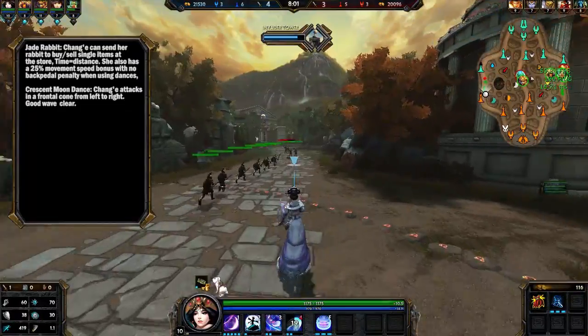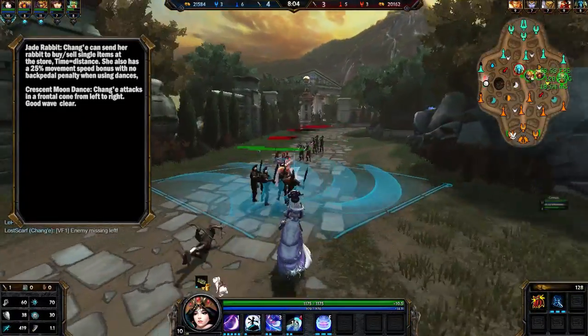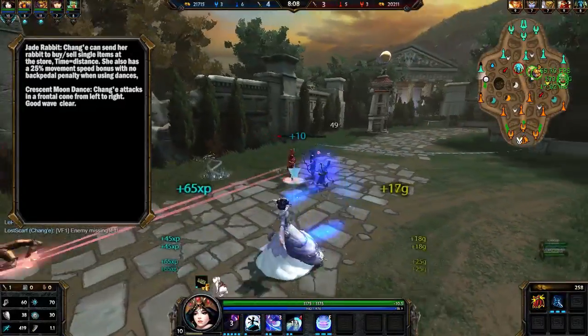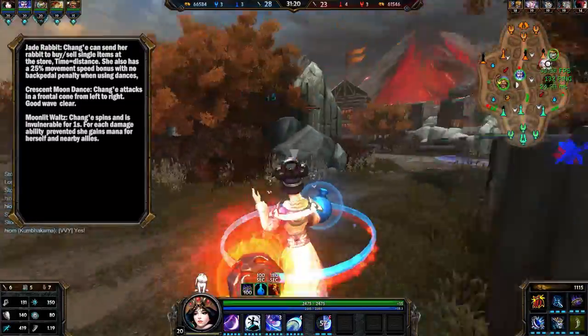Her first ability is called Crescent Moon Dance. Chang'e attacks in a cone in front of her from left to right, and it's possible to clear an entire wave with that move. It also has a very short cooldown, so this is your main source of harassment.